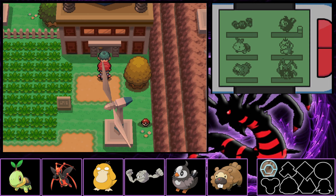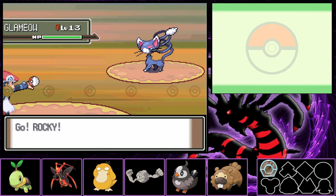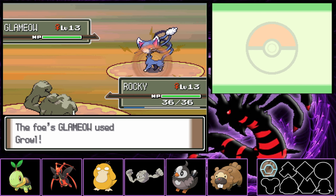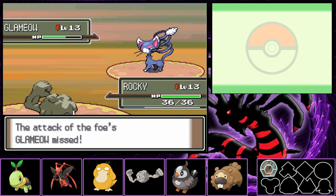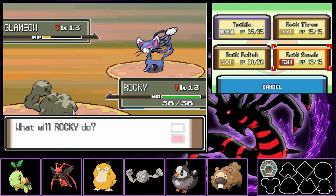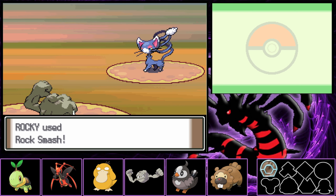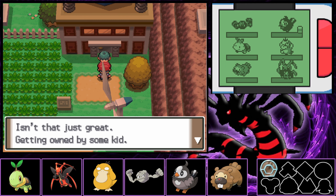Rocky the Geodude is out front. We battle the Galactic Grunt outside the Windworks — he has a level 13 Glameow. We use Rock Smash to lower its defense. Glameow uses Growl to lower our attack, then tries Hypnosis but it misses. A couple more Rock Smashes finish it off — Fighting is super effective against Normal types. Galactic Grunt defeated! But the Windworks is locked from the inside. We need to find a key in a flower patch.